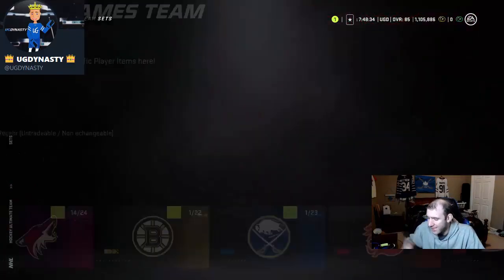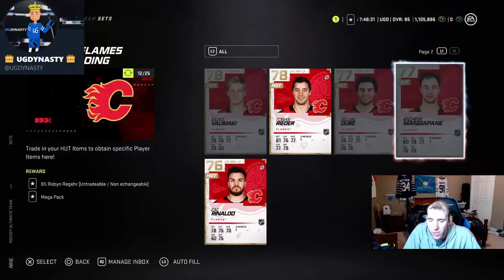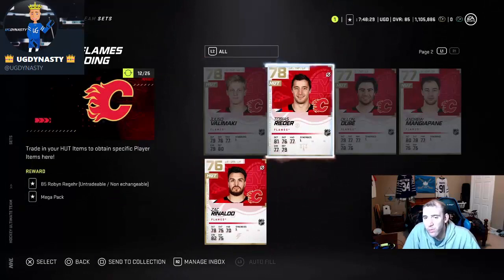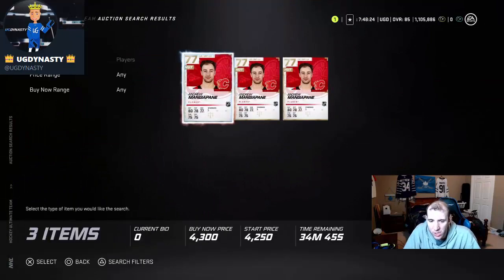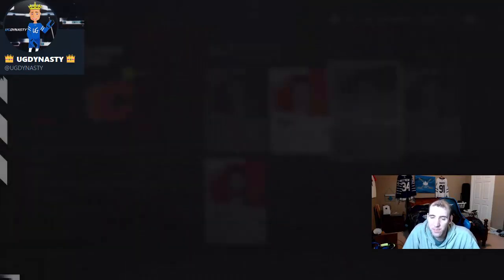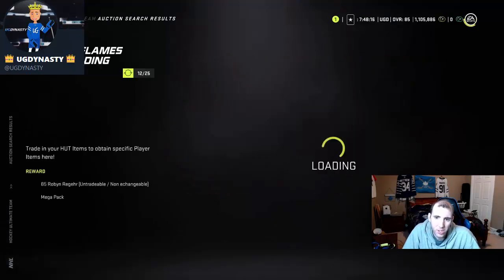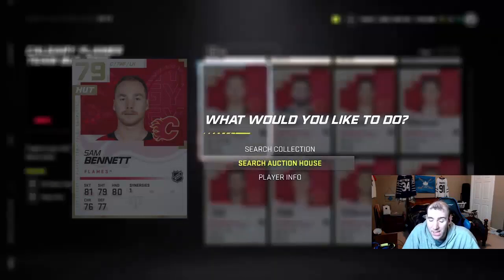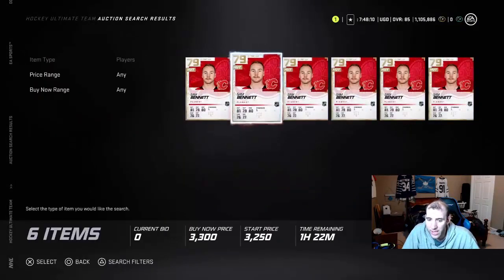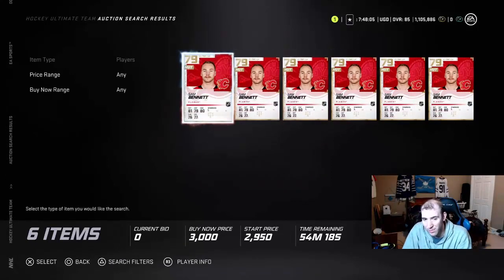Calgary is another one — people are really doing the Calgary Flames set. You can make some crazy coins off these players too. Some go from 3k to 8k in the market, so you do get some cash in. These players are just going to keep going up in price, so it's going to be harder to do these sets. Sam Besser, for example, goes from 4k to 10k, though right now I'm seeing some threes.